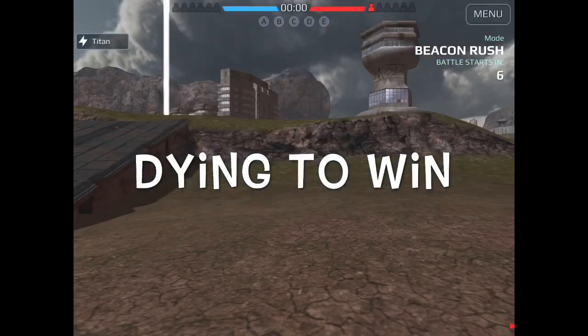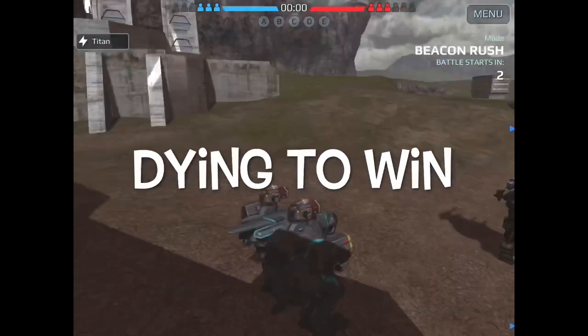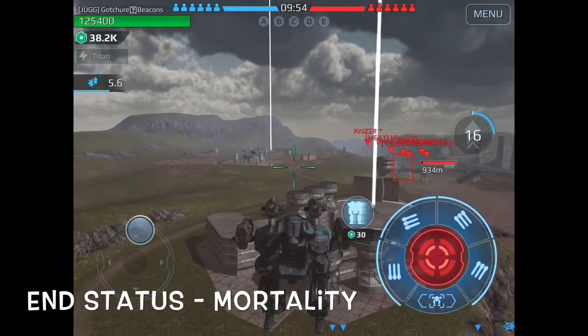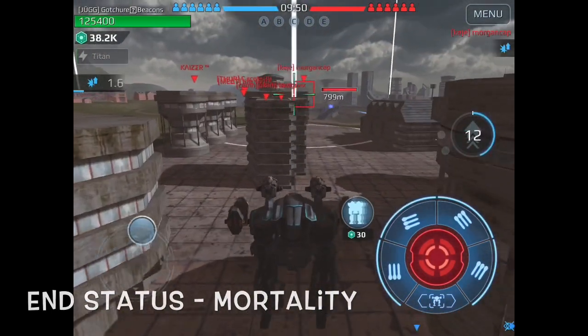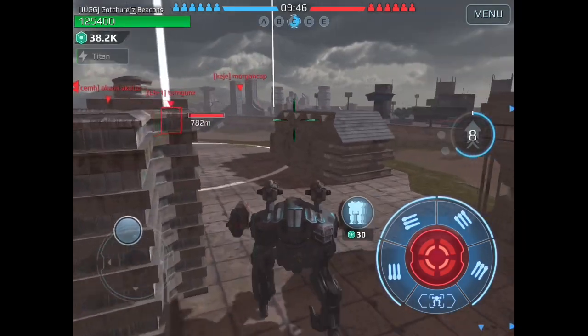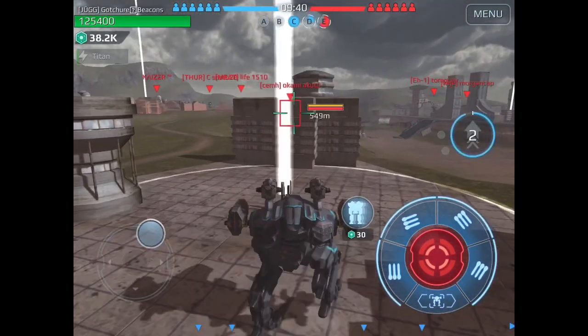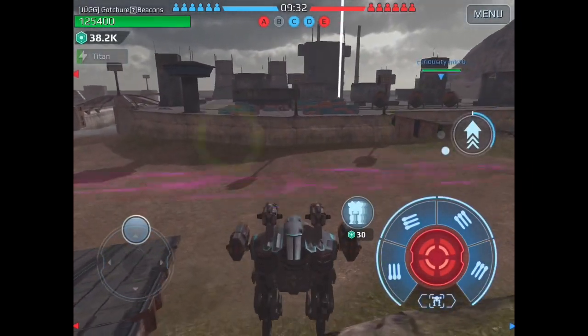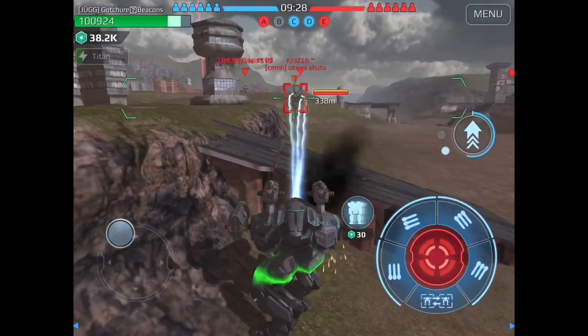I'm going to title this battle "Dying to Win." And you're going to want to stick around at the end, guys, and see what I'm talking about. Enjoy my friends in the background — Status — as they play their awesome song, "Mortality." It's an instrumental. So this is this episode's beacon rush battle. I open up with Frick — he's my death button Raven. Make that double jump over there to get the furthest neutral beacon.